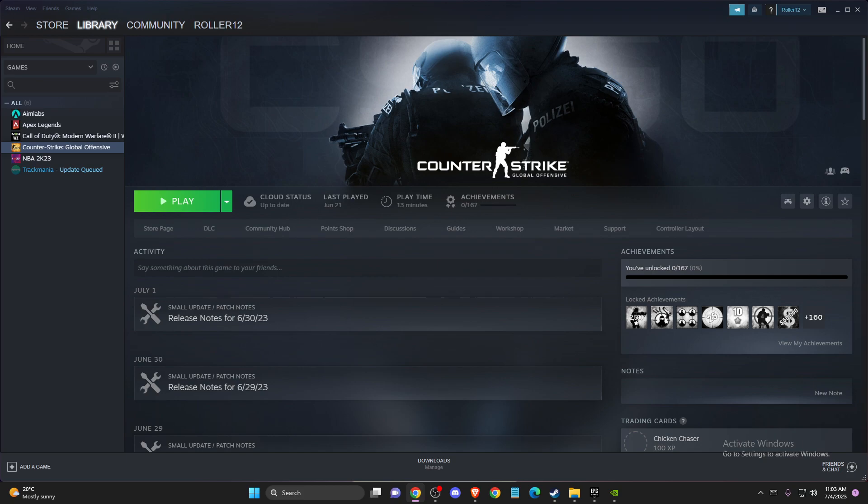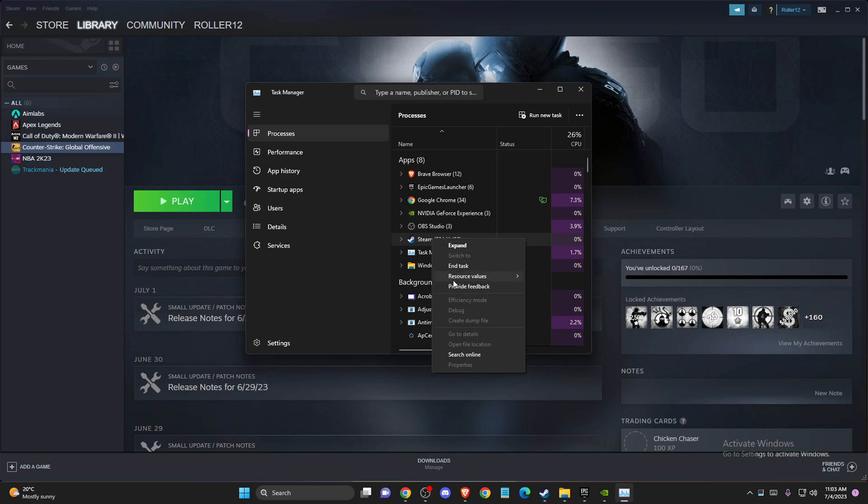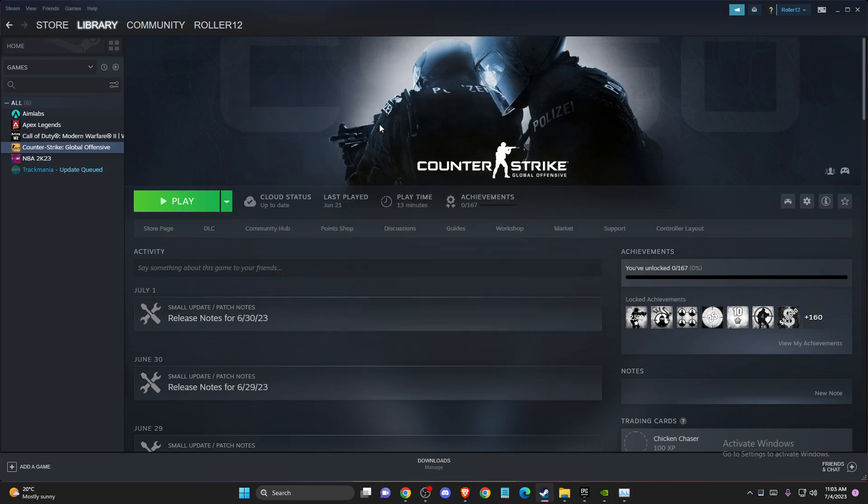The first thing you can do is force quit Steam and then relaunch it again. To do so, just open up Task Manager, locate Steam in the apps, end the task, and then re-login to your Steam again. Sometimes this fixes the problem.